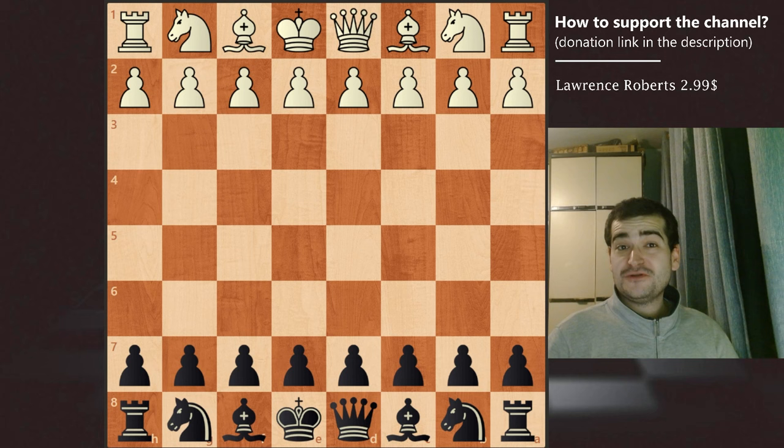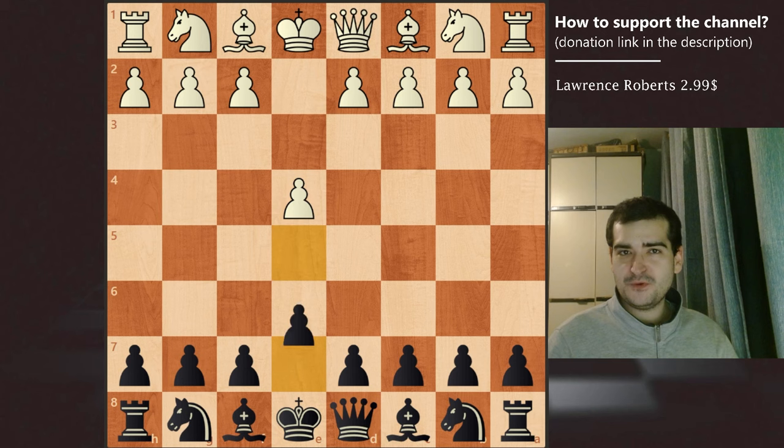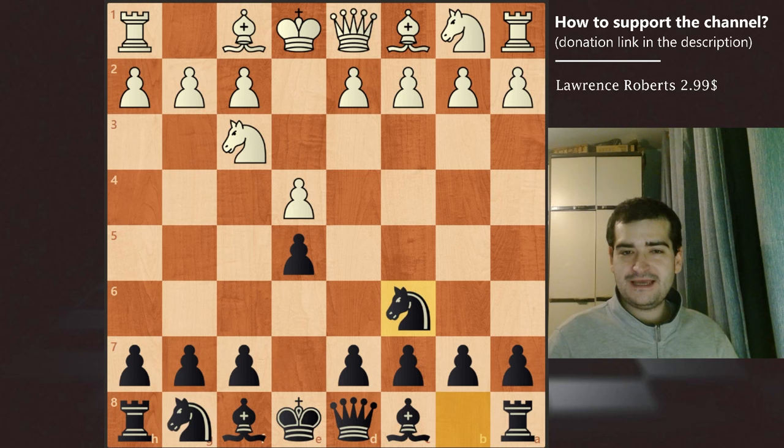So without further ado, we will start with his first game that was played in 1932 against Edward McKenzie Jackson. Sultan Khan was playing as black and white opened the game with e4. We have e5 on the board. Nf3 and Nc6 played for Sultan Khan. After Bb5 we are in the Spanish Game.